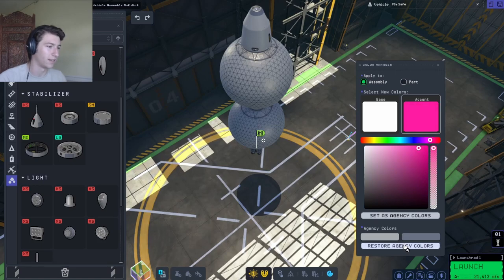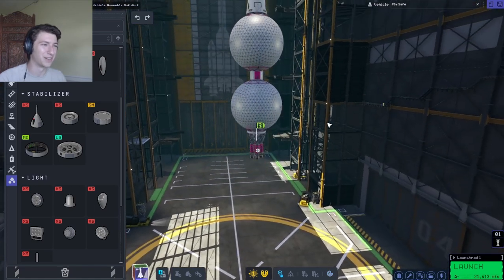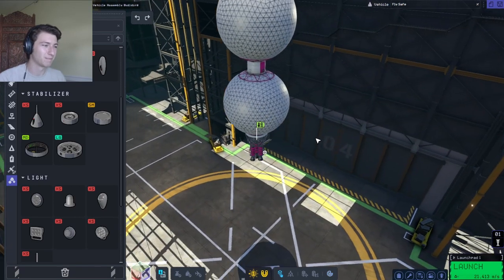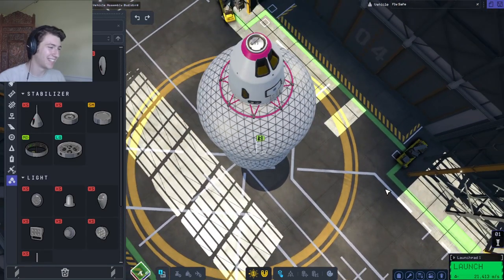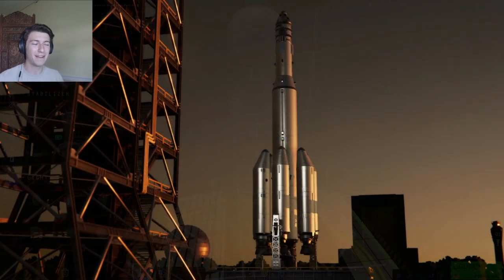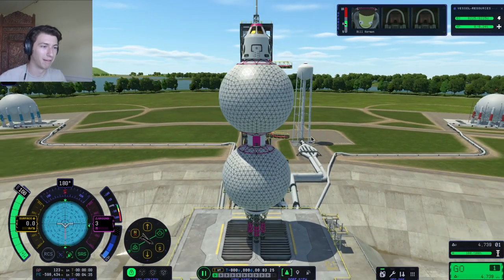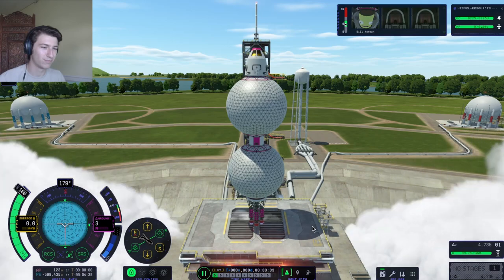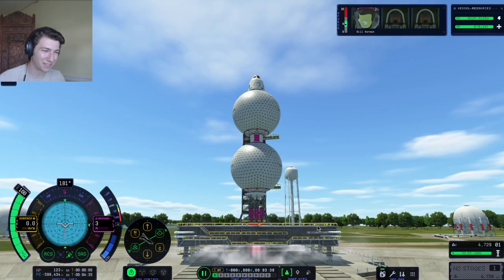I think we'll go for a hot pink today. Okay, so as a first test it says it has 21,000 Delta V. I don't know about that — is this gonna be able to get off the planet? I don't know, let's try it out. RCS on, SAS on. Is it lifting? Are we going, Bill?